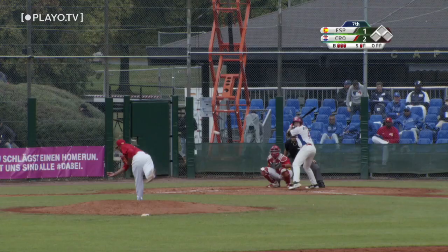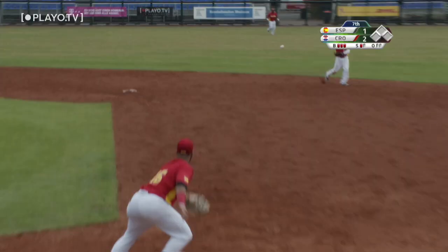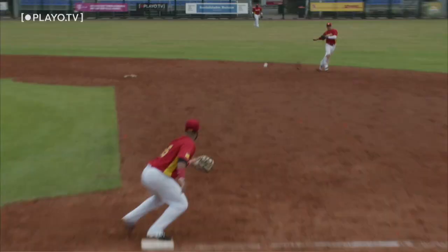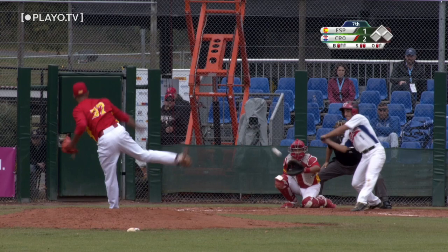There's a ground ball hit up the middle, fielded by Bethencourt from behind second — the throw to first on a bounce, nice scoop by Ustaris, a very solid defensive play. He's behind in the count one-and-two — the pitch, swing and a foul tip into the mitt of Ochoa for strike three.